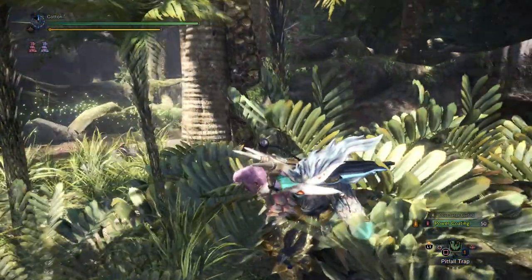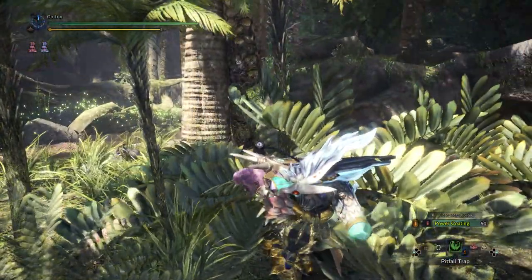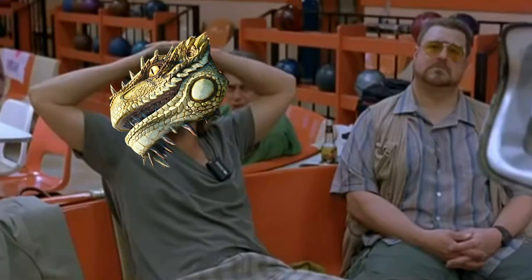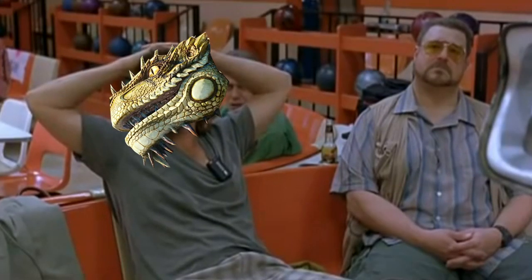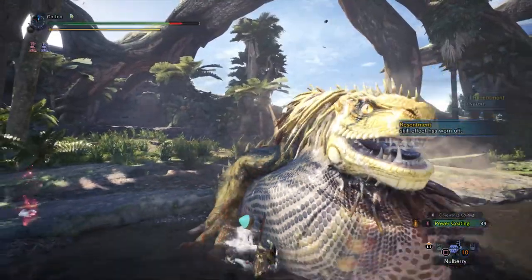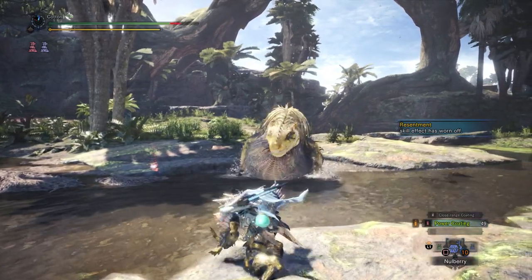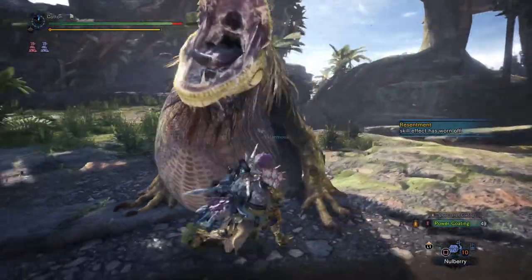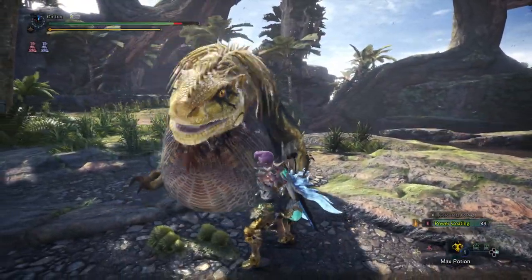There isn't really anything to show on the training post for this build, so let's go out and mess around with the living training post himself — Great Jagras. Generally speaking, your playstyle with this build will be a lot like a normal elemental bow: normal combos, as much stashing as you can — just normal. However, both of your mantles change the entire fight and are available pretty consistently.